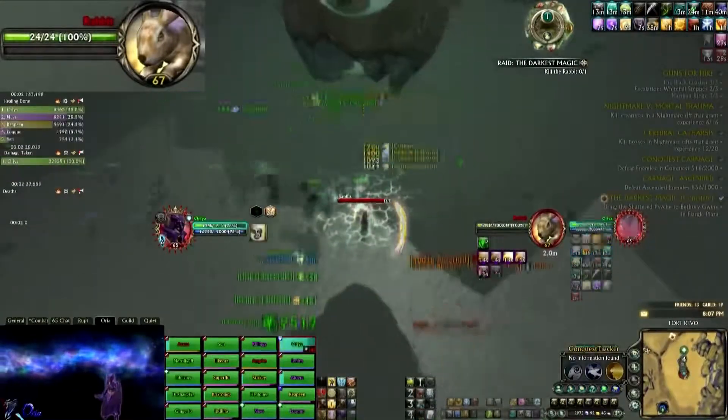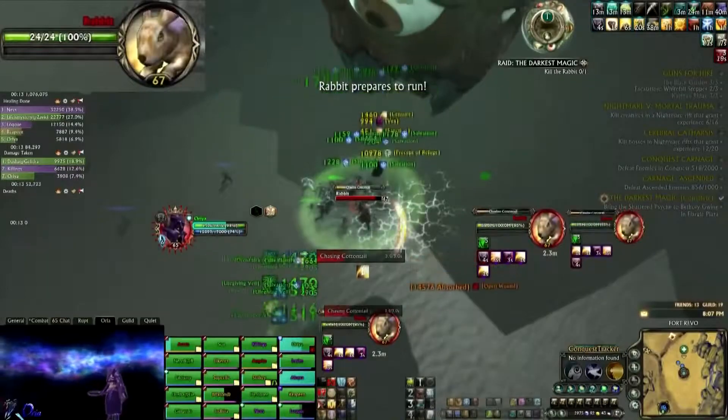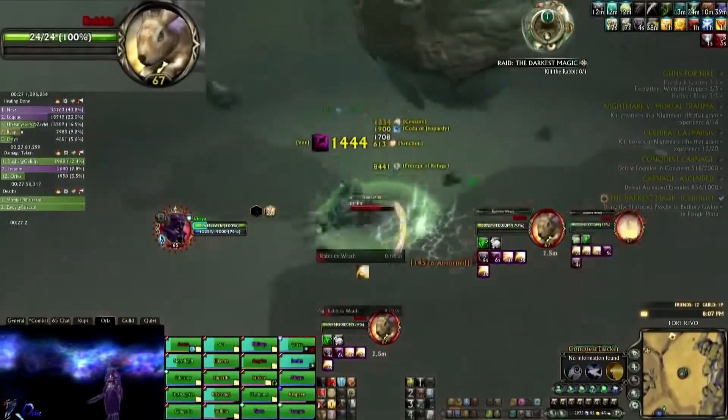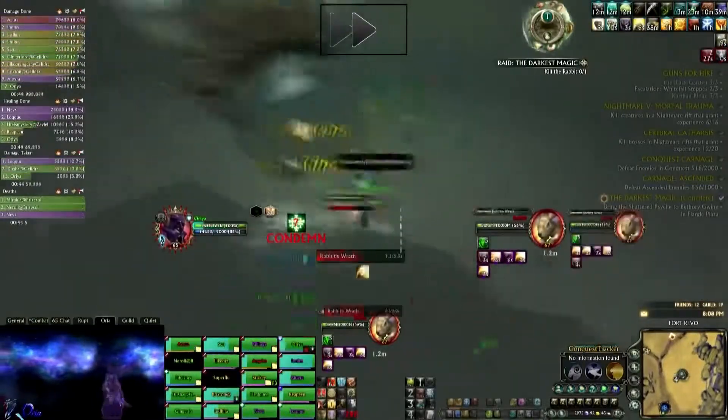Once you pull, have everyone stack up near the tank. This is the green AOE — you need to follow him and stay inside it. When the yellow bubble appears, go out and avoid it. That's all there is to this phase.